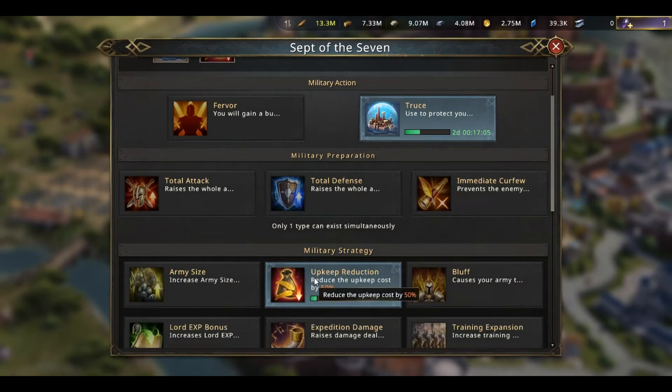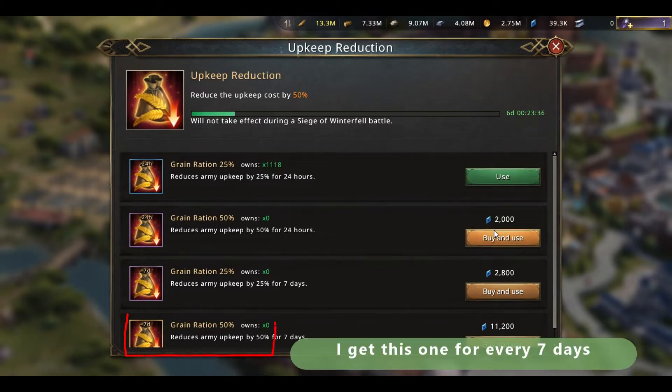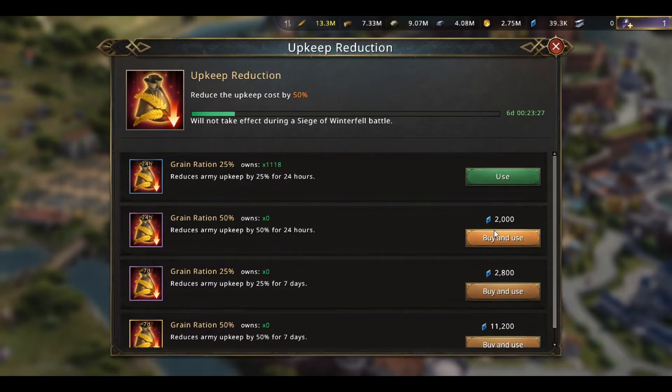Then go to Sept of the Seven and click on upkeep reduction. Here you see grain ration 50% — buy this with 2000 blue diamonds, and you should do this every 24 hours. Please keep in mind that you should buy the 50% one and not the 20% one.